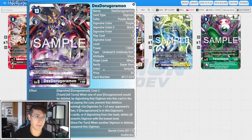The card's effect: all turns, when one of your Dorugoramon would be deleted, digivolve that Digimon into this card in the trash without paying the cost and prevent that deletion. When digivolving, de-digivolve three one of your opponent's Digimon, then if Dorugoramon is in this Digimon's digivolution cards or if digivolving from the trash, delete all of your opponent's Digimon with the lowest level. All turns, once per turn, when another Digimon is deleted, you may unsuspend this Digimon. De-digivolve is really hard to get around unless you're Magna-X, so you'll bring their boss monster all the way down to level three, pop all their level threes, and unsuspend. I like this with the old X-Antibody card — swing your collision check with Kosuke underneath, unsuspend after deleting something.